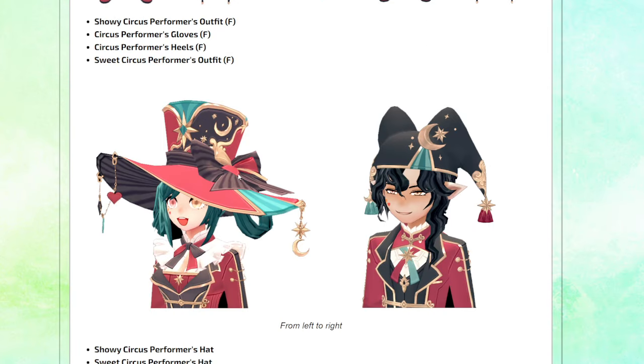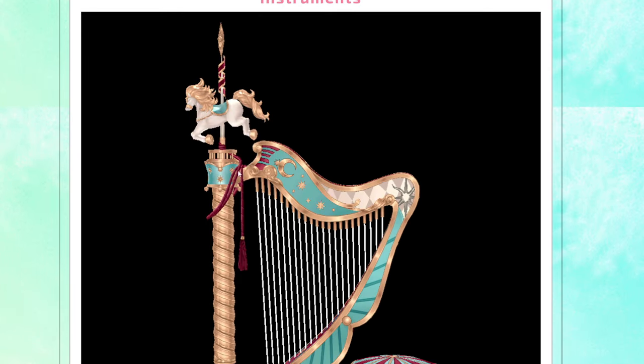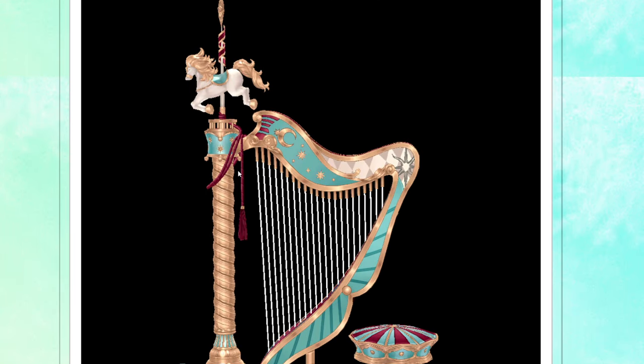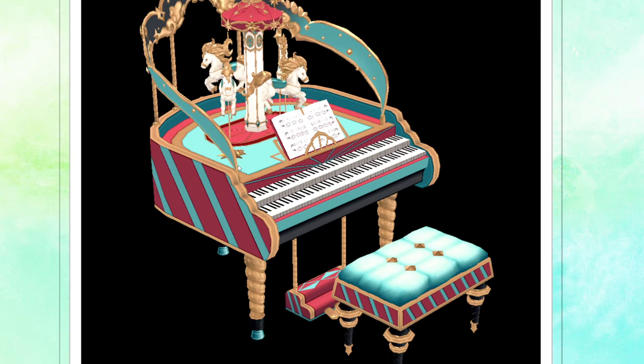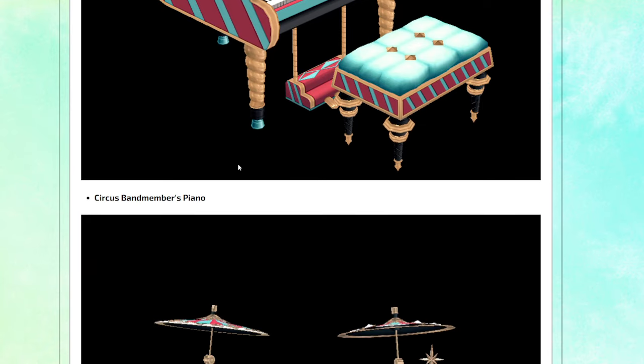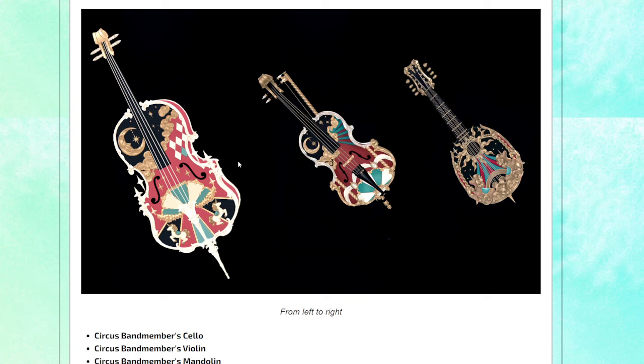Nice, very pretty. Oh, that hat looks amazing — got some Circus Performer hats. Ooh, a harp — pretty harp. Oh, a piano! That's fancy. A lot of Fashinogi here, guys. Drum set — a lot of instrument stuff.